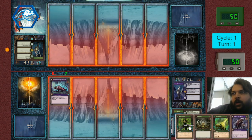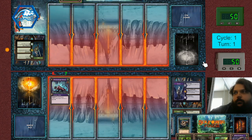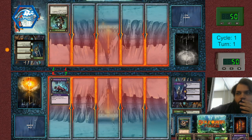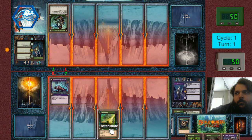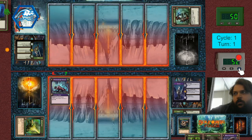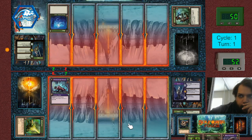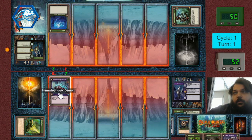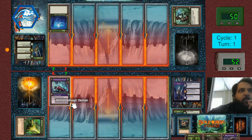I have the Toxic Spore to deal with — are you passing? Yes, I'm passing. And then I'll play a Botanimate on your hunter. This time I'm going to let that Swamp Moss Lurker be free and hope that takes it for me. So I could have played the Crogius and then done the Hematophagic Demon — that's the greedier play.